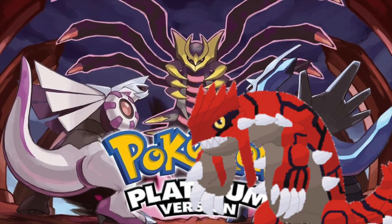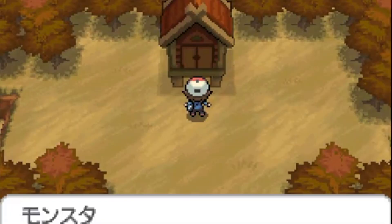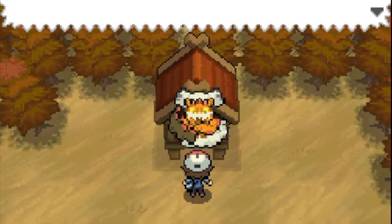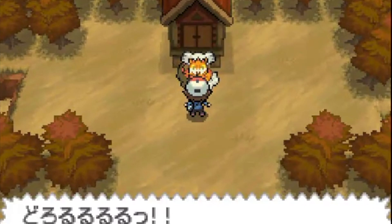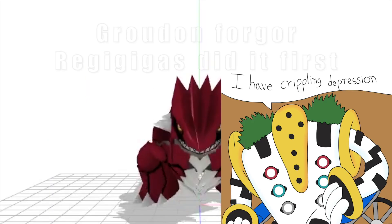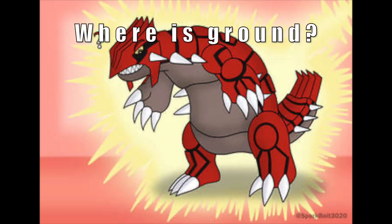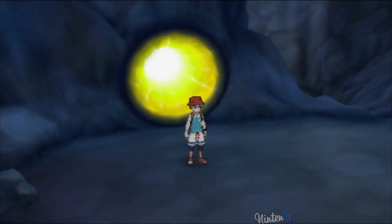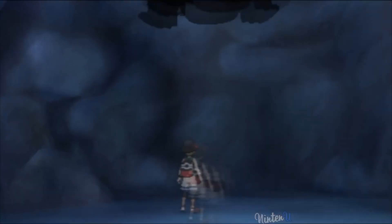Gen 4 introduced... God? Gen 5 introduced bringing two legendaries together to get the third in a trio. A good example being the genies, because you have to get Thunderus and Tornadus together so that you can get Landorus. Gen 6 didn't introduce anything — if it did, leave a comment telling me how inept I am. Gen 8 introduced DLC, and Gen 7 introduced what the video is about: it introduced convenience, and thus greatly lessened the importance of legendaries.